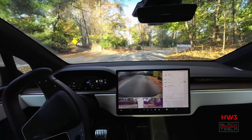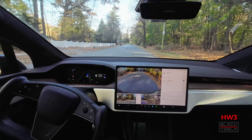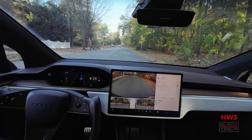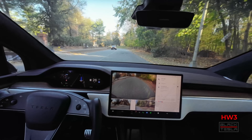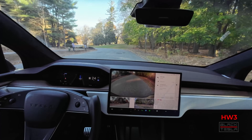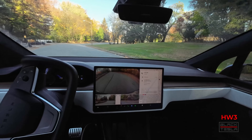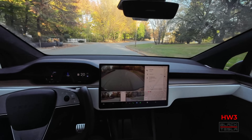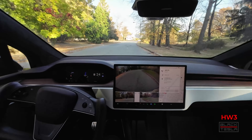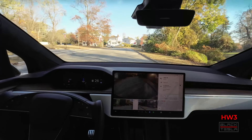Nice and smooth, puts on a turn signal on this winding road, which is not the greatest thing. It doesn't seem to do that in Hardware 4, but we'll test it out again build for build. Big pothole — no pothole avoidance. If it doesn't avoid it in the Hardware 4 car I'll have to take over on that one, because that's a pretty big one and those are thinner tires on the Hardware 4 car. Good job on the winding road so far, minus the pothole.